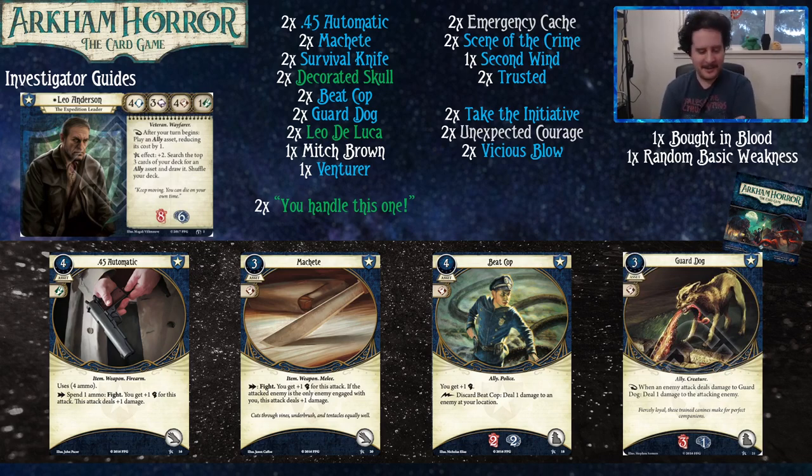Beat Cop is an ally that gives you plus one combat, which is good when you want combat and allies. Guard Dog is also another ally. We're a little bit limited on ally options in the core set and Forgotten Age, but the ones we have are good. Beat Cop and Guard Dog are both good — though discarding a Beat Cop just to play your Guard Dog for cheaper isn't the best exchange.